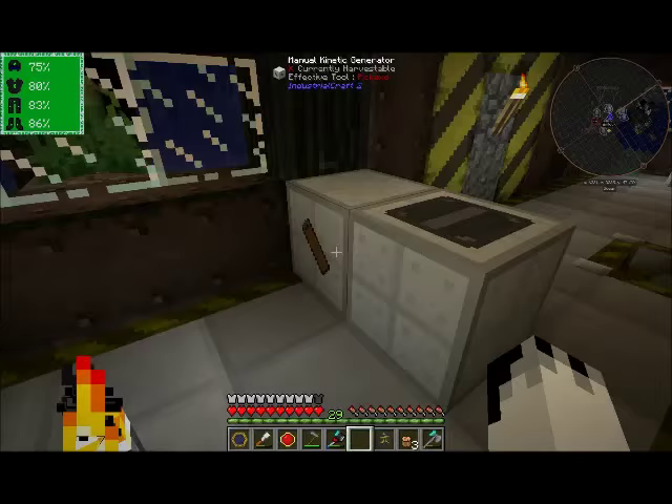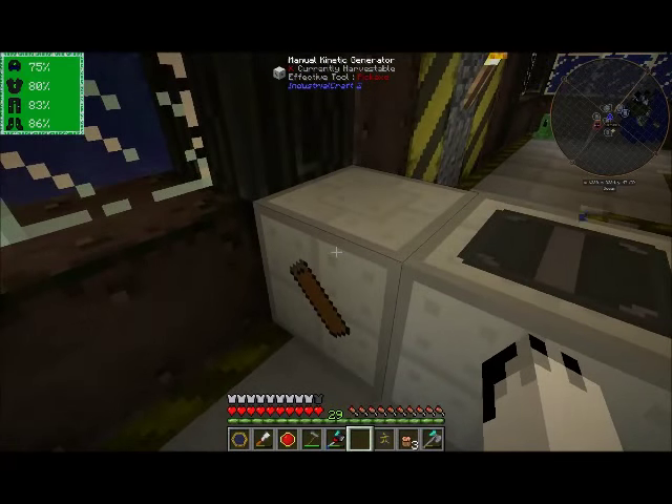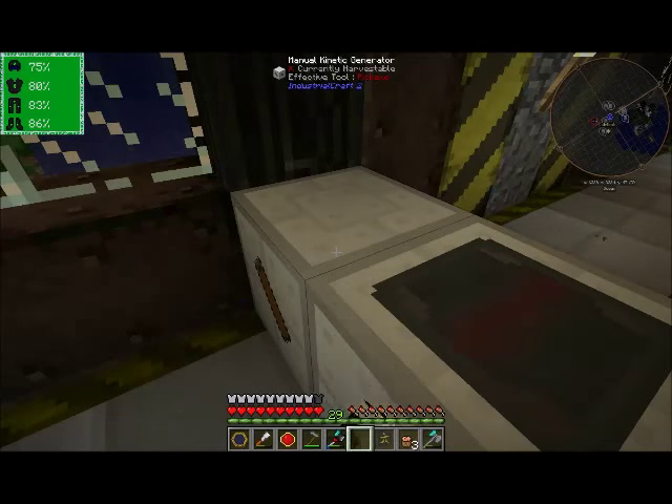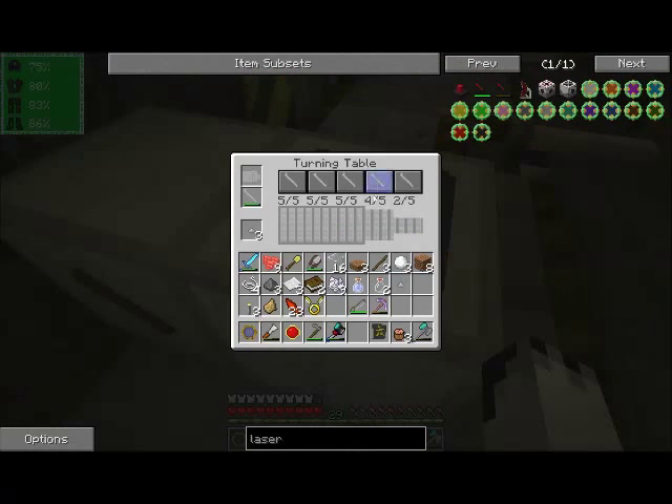So we've got the turning table down there. I've also got a manual kinetic generator. Now if we look at the top here, if I right-click the manual kinetic generator it does give it a little bit of power, as you can see. And then you can use that power to click on these various ones.